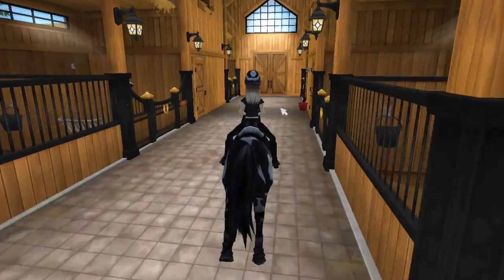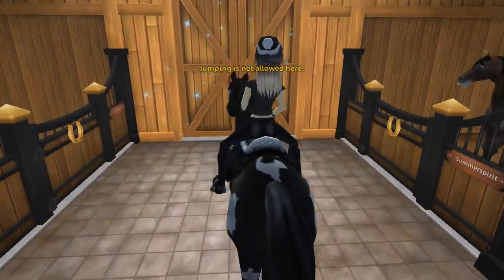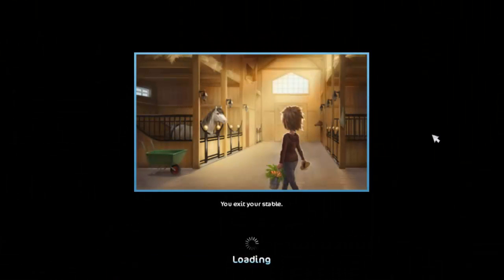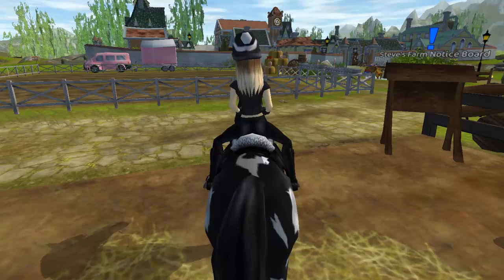Is this door the exact same door? Also, jumping is not allowed in your home stable - you can only go as fast as canter. So this is how you exit your home stable, and that's also written over here. When you enter it, there's a message that you're entering your home stable, and when you exit, there's also a message that you're exiting.